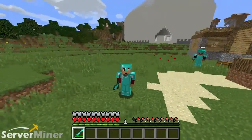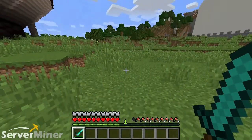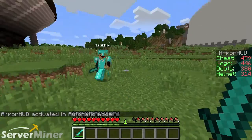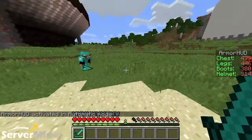If you do not like the alert mode because you're the kind of guy that likes to always know everything — you know who you are — then what you have to do is go back to the regular mode, which is the automatic. So you go to /armorHUD auto, and that will put you back so you can see your numbers. That's pretty much all there is to it. There's auto and there's alert.